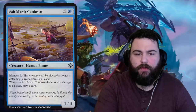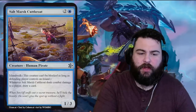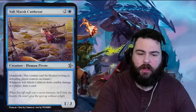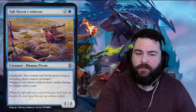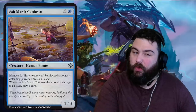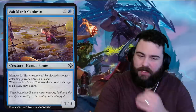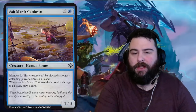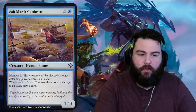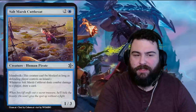Next up is Salt Marsh Cutthroat — one blue two generic for a human pirate, a one-three with island walk. Whenever Salt Marsh Cutthroat deals combat damage to a player, draw a card. Pretty weak unless your opponent has an island. Even then it deals one damage and draws a card every turn — cool ability, but I'd like to see it cost two instead of three, especially because island walk is conditional. Flavor: 'When Sutcliffe sniffs out a secret treasure, he'll hide the bounty — he won't give up the spot without a fight.'